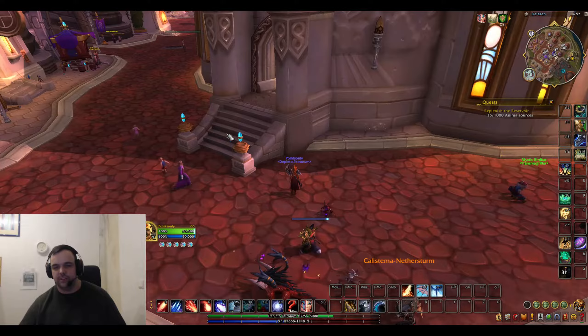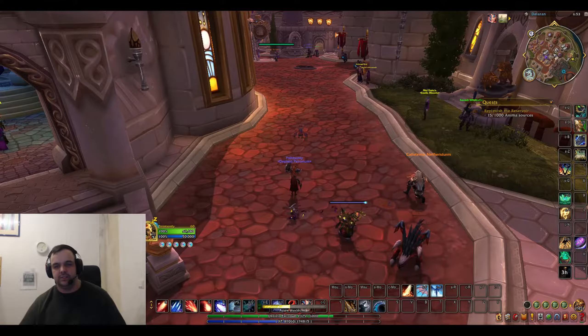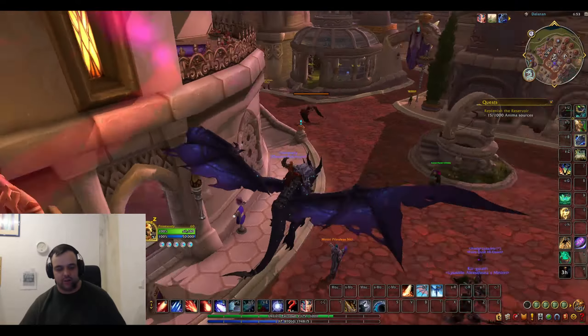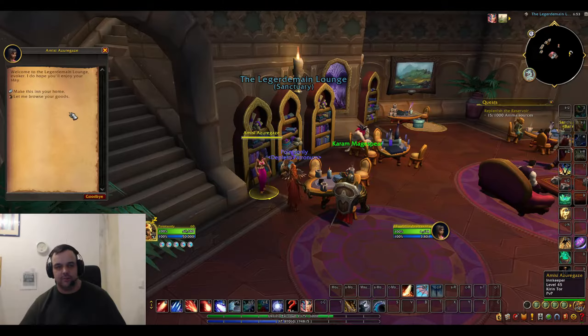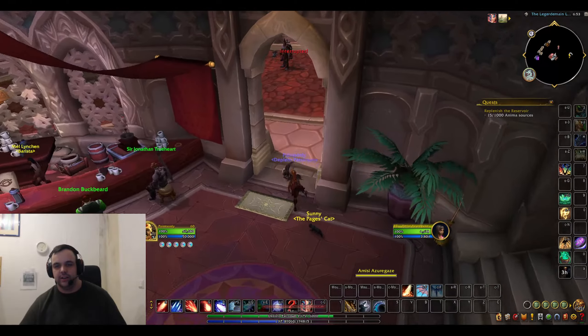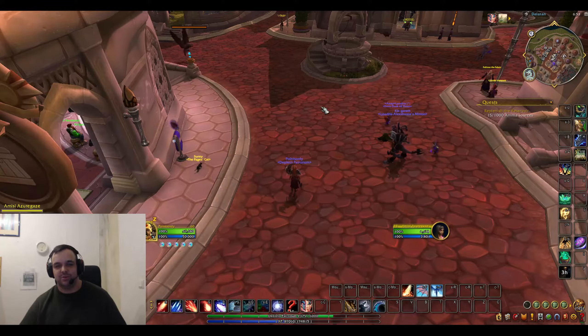Usually in Chromie Time there's a guy here who gives you the Dalaran hearthstone, but since I'm level 60 he does not appear. So what you want to do is go to Dalaran on the map, enter the inn, talk to the innkeeper, and set your hearth there. After that you can use the Dalaran hearthstone.